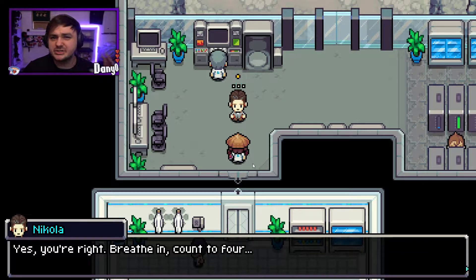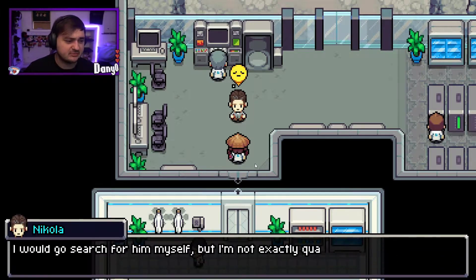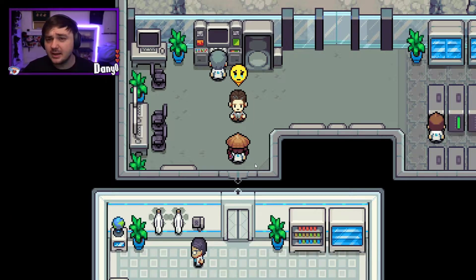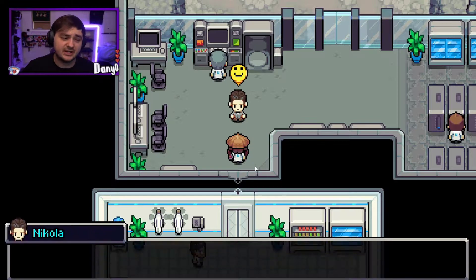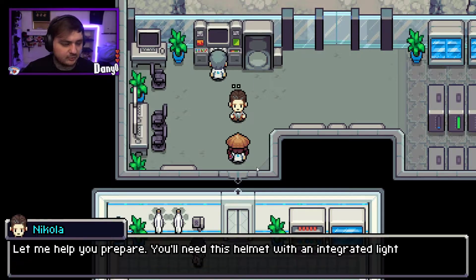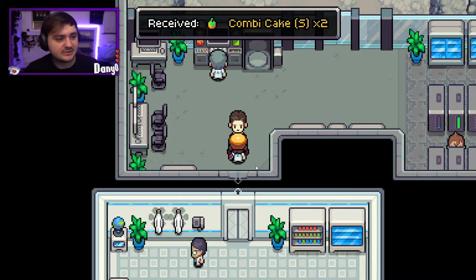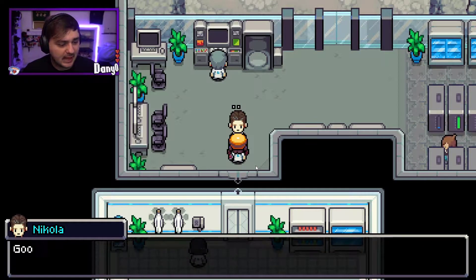We're trying to speed run it and get through as fast as we can. If you guys know the demo and have played it a lot, you'd understand. We have to go through the cave, find a guy, then go to the electrical tower thing. We also have to beat the fuse box, and we have a worker hat, so now we are going into the cave.